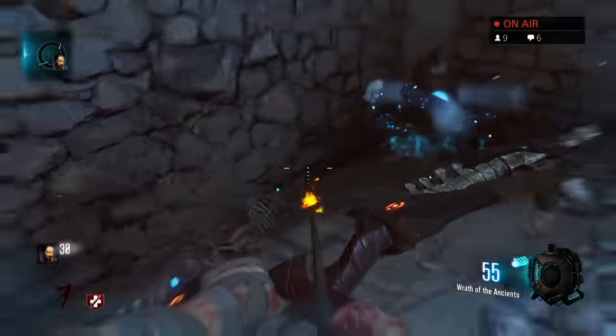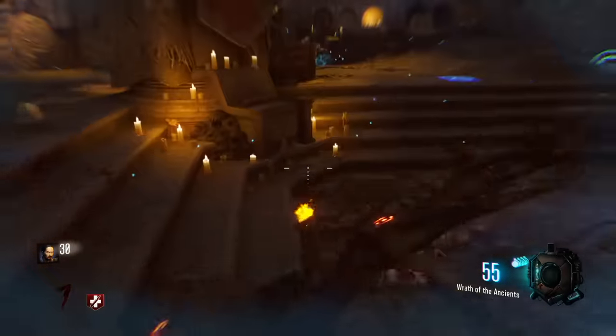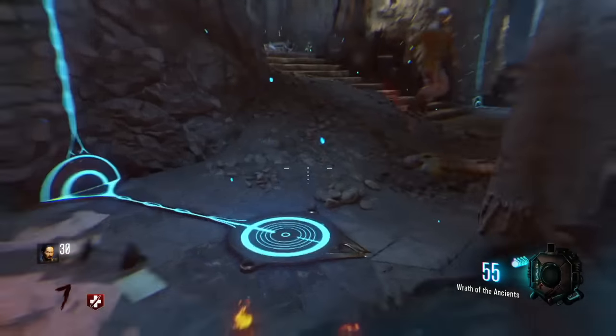Then you come down here to the pyramid room and pick up the blue arrows here. So these are the four arrows that we need to use to upgrade the bow, and I'm not entirely sure what to do with these — I have some theories.